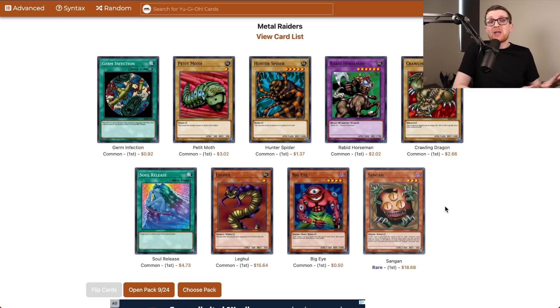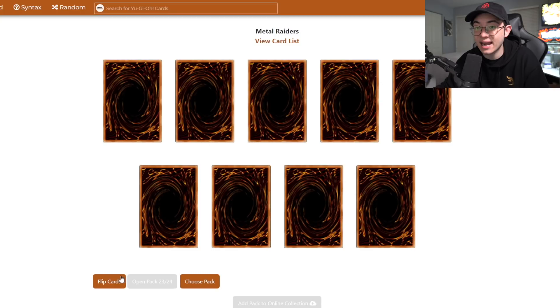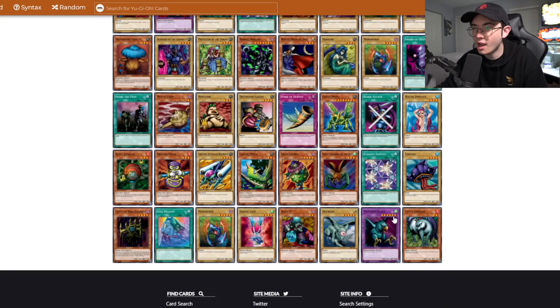There we go, Sangan — let's go! It's a rare so it was pretty likely, but given our luck in some episodes I don't take anything for granted. Horn of Heaven — a pretty sick Ultra Rare pickup. Great Moth in the last packs... nothing crazy on the close. I got a Sangan though — I'm not upset, playing one Sangan is going to be fine. Couple Ultra Rares, not gonna use a mulligan this time. I'm pretty satisfied: Heavy Storm is definitely a big one.